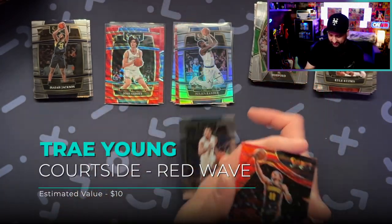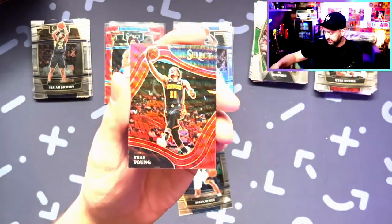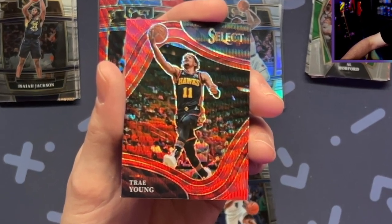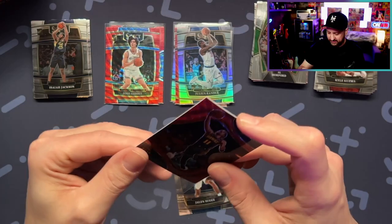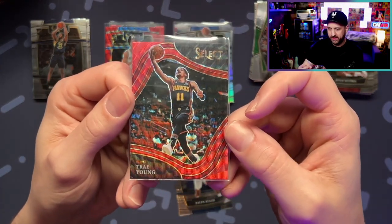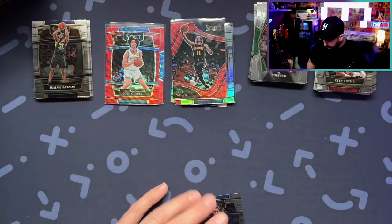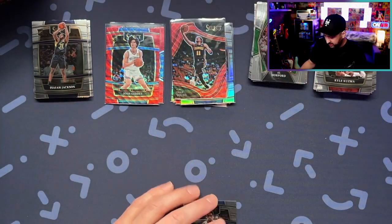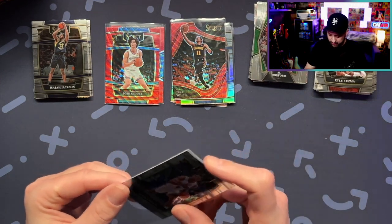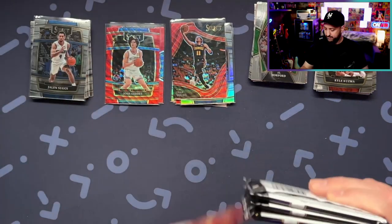Wow dude, this box is dope! A Trey Young Courtside red — that is fire. Getting some pretty good vet pulls. We also got a Jalen Green Concourse. You know, a lot of Concourse, lots and lots.